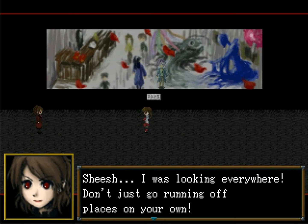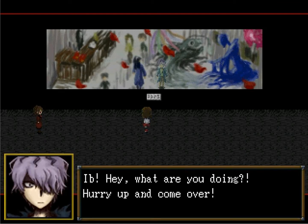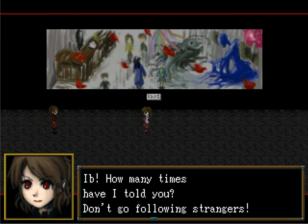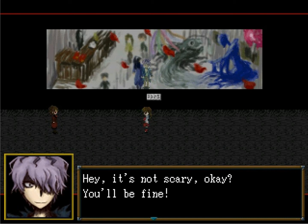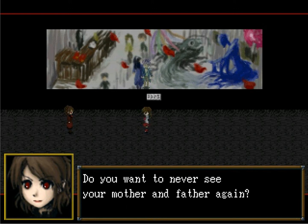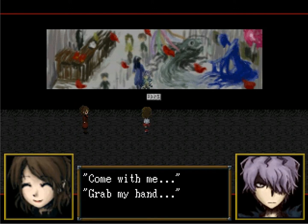I was looking everywhere — don't just go running off on your own. Your father's waiting for you too. Let's go, Ib. Why is my mom here? Last time I checked everyone disappeared. Hey Ib, what are you doing? Hurry up and come over. Ib, how many times have I told you — don't go following strangers. Well this stranger's been here while my life's been in danger more than once. And where were you? Right in some non-fabricated world talking to my dad while getting pamphlets. Hey, it's not scary — you'll be fine. Ib, listen to your mother. Do you want to never see your mother and father again? Ib, I'll pull you over. Come with me, grab my hand!